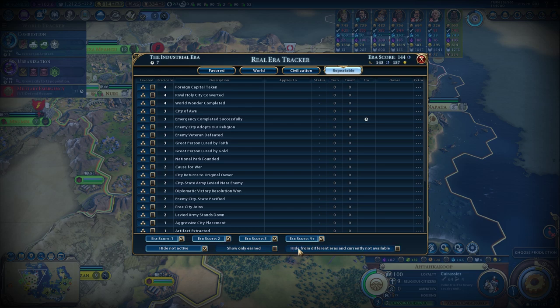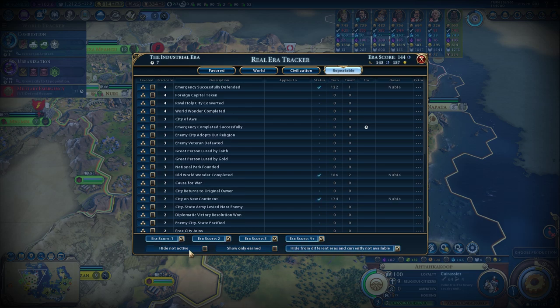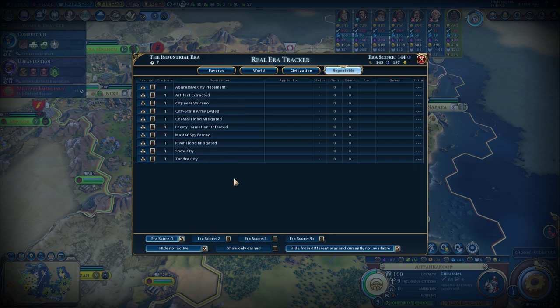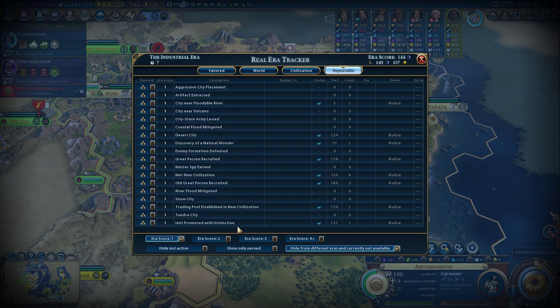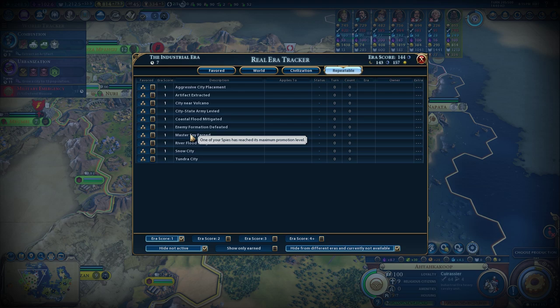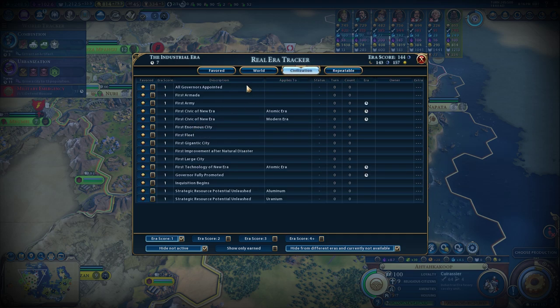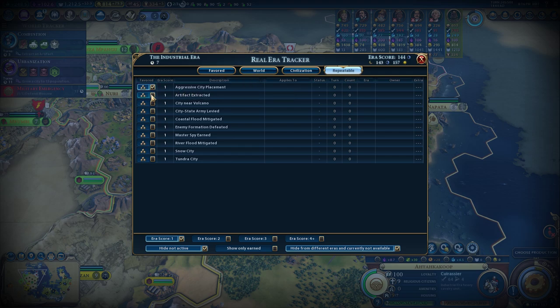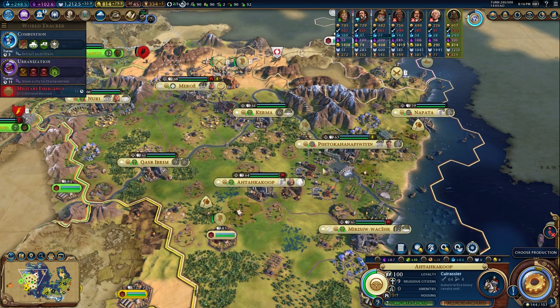Here's a quick example of how it works. You can click 'Hide from different eras' and 'Currently not available' to filter the list. You can also click 'Hide Not Active' — for example, we've already defended a successful emergency so we can remove that. You can refine the list further to see only moments requiring one era score. So here we can see a Snow City we haven't done yet. You can also hover over descriptions for more detail. Overall, this mod is really useful for getting that last point, or if you want to target a few moments you can even favorite them.